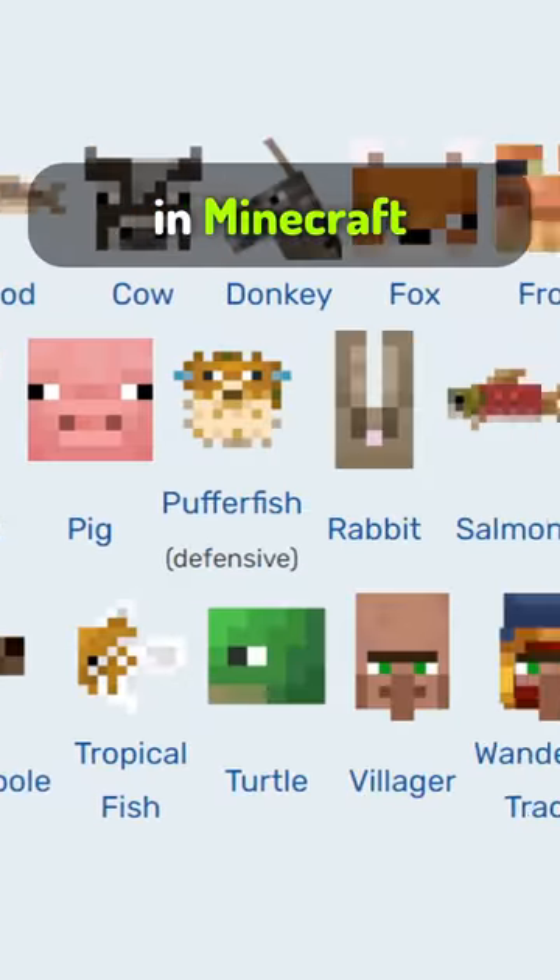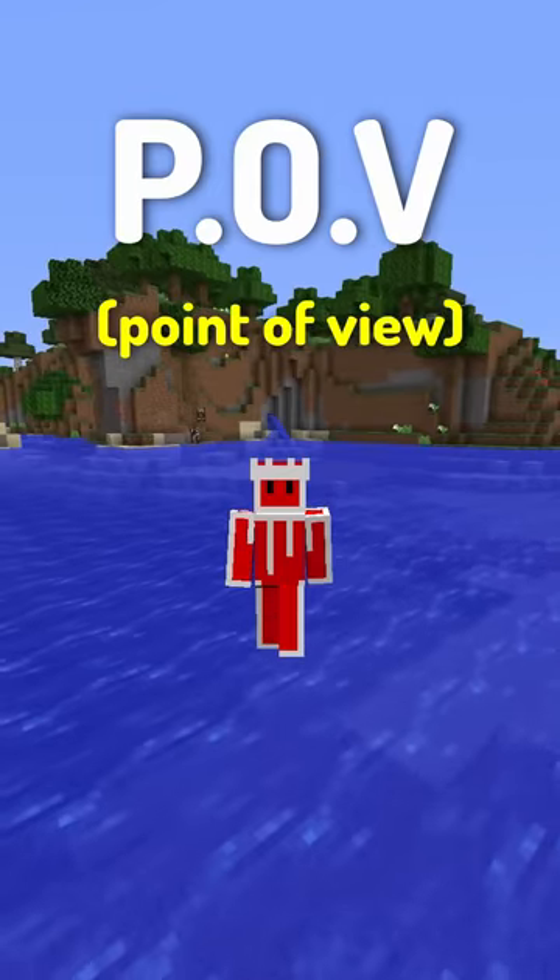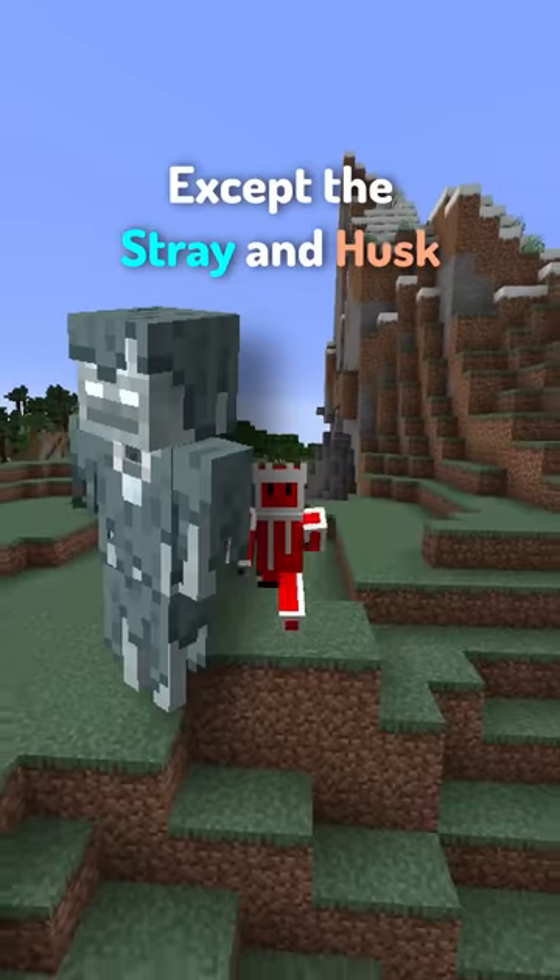There are about 79 different mobs in Minecraft, and in this video I will show you the POV of each single mob. Except the Australian husks, because they're pretty much a copy of a skeleton zombie, so why would I put them in this video?